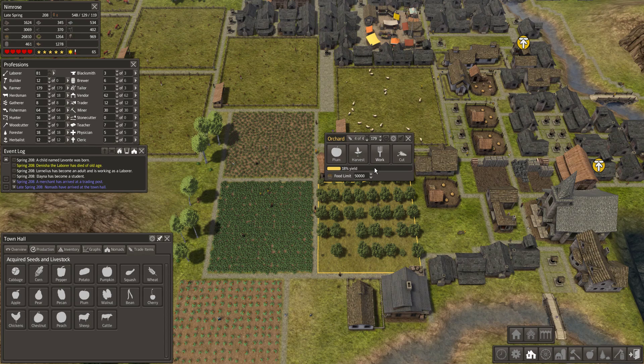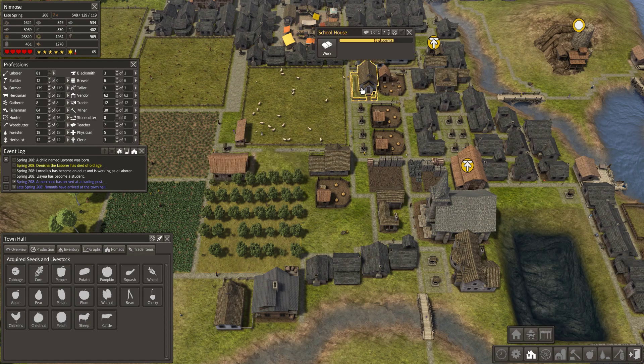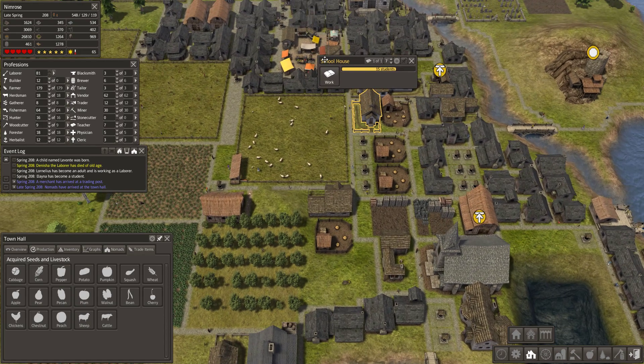The last important feature of the game is education — you can build schoolhouses. Your citizens become adults at age 10, so they can be assigned to a workplace after age 10, unless you have schoolhouses, in which case they remain students until age 18.